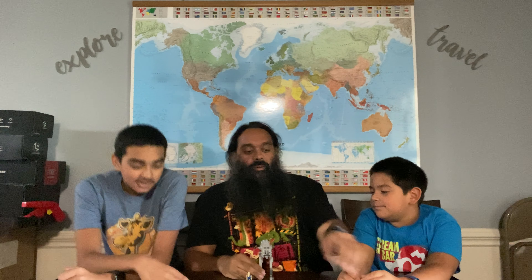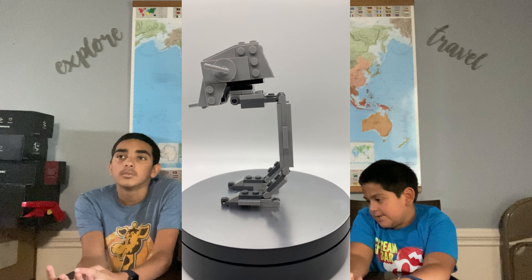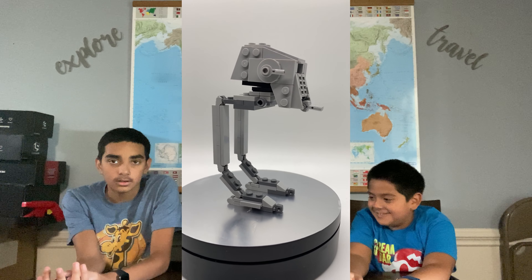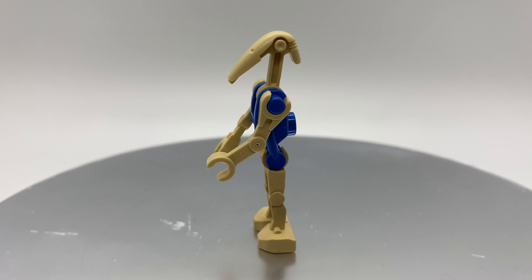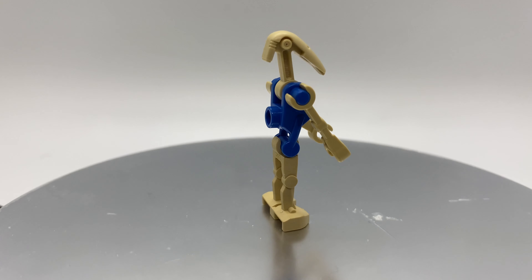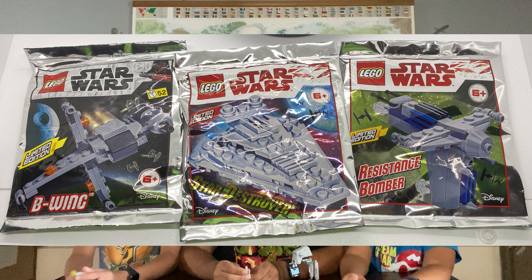And then we built the AT-AT — actually, it's not an AT-AT, it's an AT-ST. People get mad over stuff like that when you say it wrong. We really like this one. Me and Dr. Rome had fun building this one — it's really cool. We also got a little droid minifig which we'll show off as well. We also got a resistance bomber, a Star Destroyer, and a B-Wing, but they're all the foil bags. I'm gonna try to do something with the foil bags later, so we're gonna leave those aside for right now.